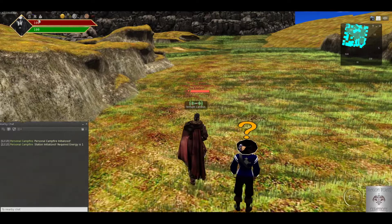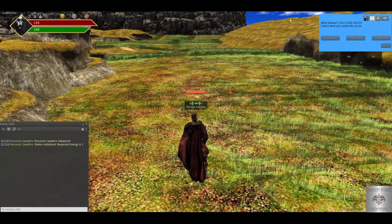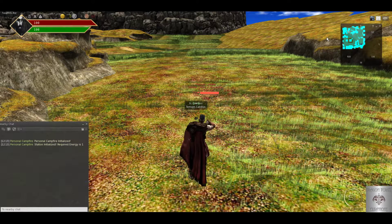Now the other awesome system that our scripter has just finished is a compass. Have a look at this — use tool, compass, attached.